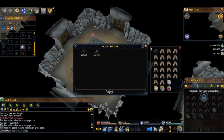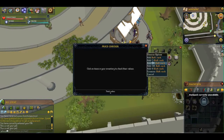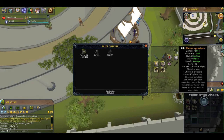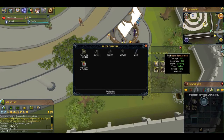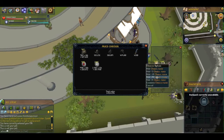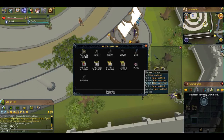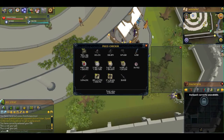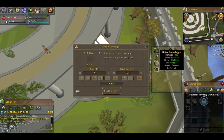Now I'm going through the bank to sell everything in excess — runes, bolt racks, barrows items including the Wand of Treachery. I'm just going to stick with the polypore staff since it's more efficient. I also had some rocktails I fished and rune ore from the first episode to sell. I'm not entirely sure what I'll do next episode.